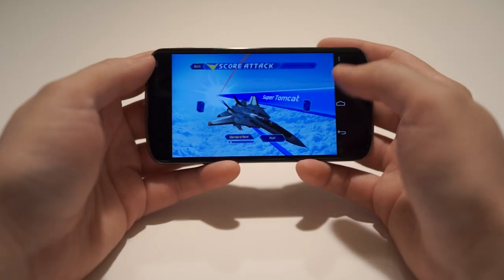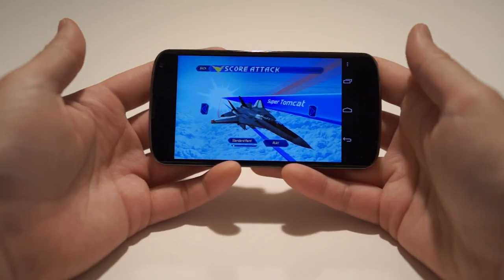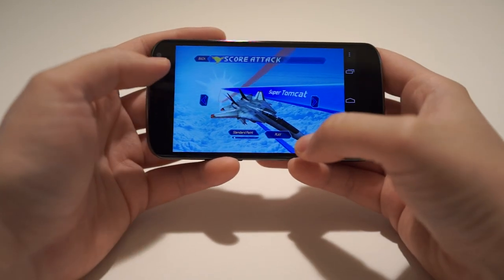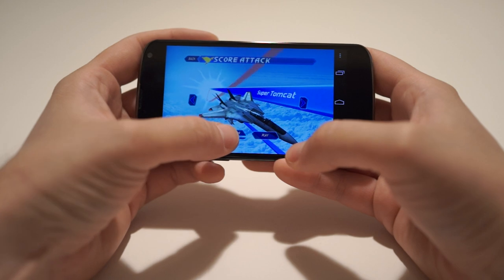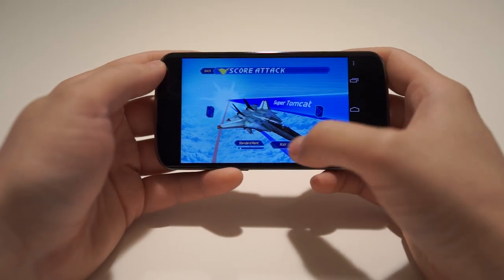It's got some awesome graphics — just everything about it looks so good, just look at what we're looking at right now. You can choose between the Tomcat and Super Hornet. I'm going to go with the Tomcat because this is traditional Afterburner. Change the paint — oh, that's sexy. Now we're going to go with the ones with the red tip wings. Looking good. Let's go ahead and play.